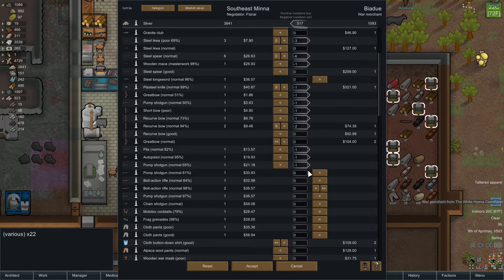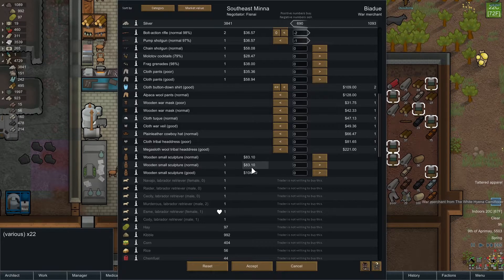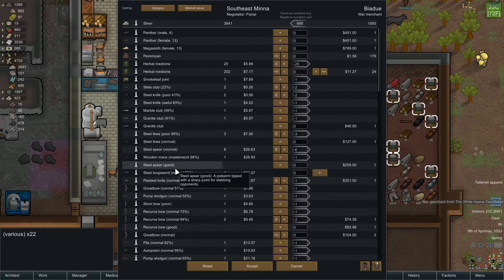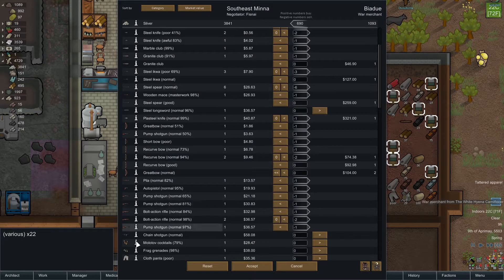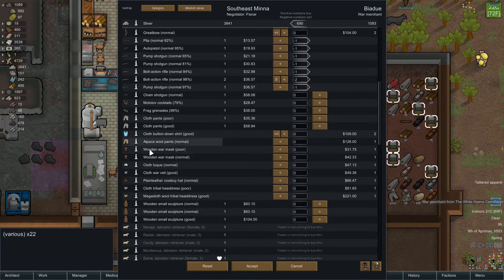Pump shotguns - get rid of that. We'll get rid of the bolt action rifles; we want to replace those with actual assault rifles. We've got a chain shotgun, so we don't need that pump shotgun - we'll keep the chain shotgun. Anything else for us to sell? We could sell some wooden sculptures, but I think we want to keep them around for us more or less. Anything we can buy? Doesn't look like it - this is kind of a crappy war merchant, to be perfectly honest. You don't even have any sort of weapons or anything like that. We'll get rid of these crappy cloth pants - we'll sell that because we can make that pretty easily now.